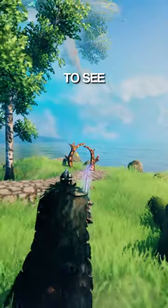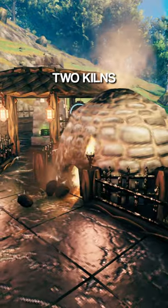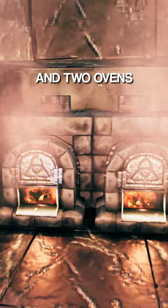If you play Valheim you need to see this open plan blacksmith area. It has two kilns, two smelters, a blast furnace and two ovens — all laid out in an efficient floor plan that maximises your productivity.